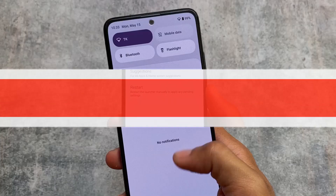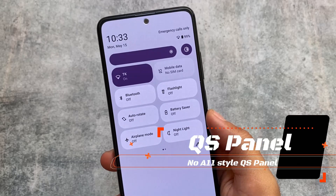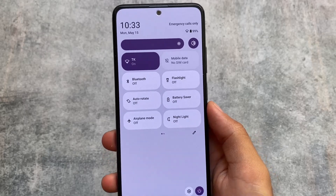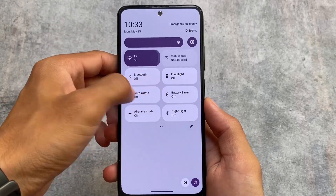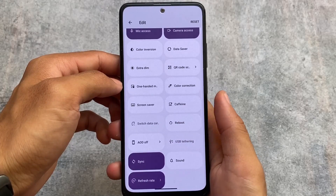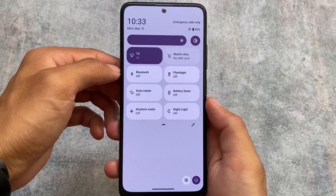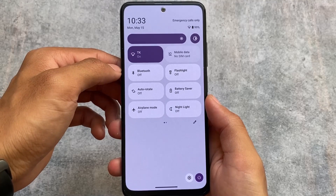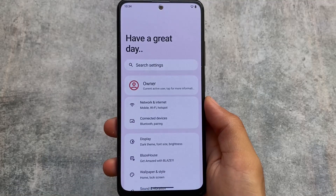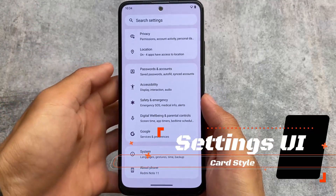Moving on, the quick settings panel is one of the major highlights. Previously they implemented the Android 11 style quick settings panel — I made a video about that in February — but unfortunately it's not there anymore. It's now back to the Android 13 style. Maybe with the next update we might see that return, but for now it has the Android 13 style quick settings panel. The light mode quick settings panel actually looks quite good.